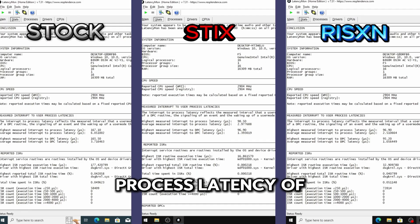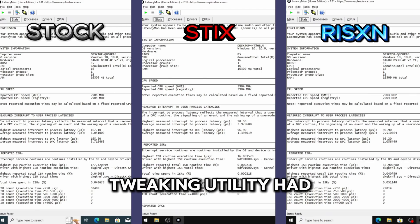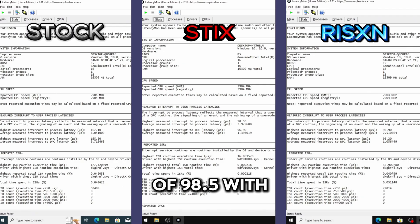The stock OS had a highest process latency of 167.10 with an average of 6.05, and a highest DPC latency of 165.5 with an average of 3.71. The Styx premium tweaking utility had a highest process latency of 98.5 with an average of 2.97, and a highest DPC latency of 96.9 with an average of 1.39. The Risen Tweaks Extreme Panel had a highest process latency of 96.9 with an average of 2.51, and a highest DPC latency of 95.2 with an average of 1.05 — giving Risen Tweaks the win for the latency test category.